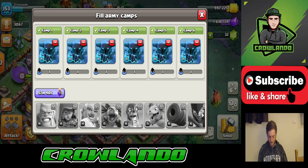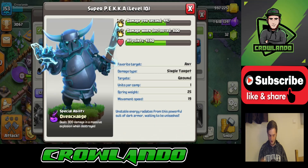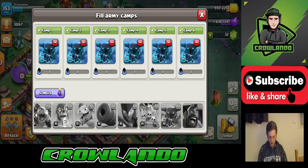Let's check the stats. It does 800 damage when destroyed, 447 damage per second, and has 4,590 hit points. The special ability is Overcharged — 800 damage once you get it to a certain level, so you won't get it straight away. You have to level the Pekka up first.